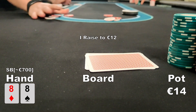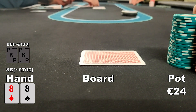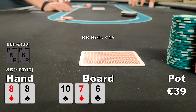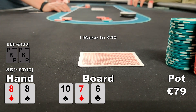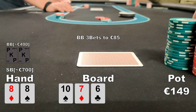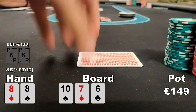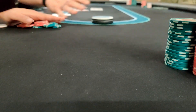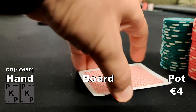It folds to me in the small blind and I look down at pocket aces. The big blind doesn't want to chop, so I raise to 12 euros and the big blind calls. We see a flop of 10-7-6 rainbow. I check, and the big blind bets 15 euros. With my double blocker to the nuts I think I can raise and represent a very strong hand, so I raise to 40 euros. To my surprise he 3-bets to 85 euros — mission failed. I fold. He later told me he had eight-nine of clubs, playing it for jackpot reasons.